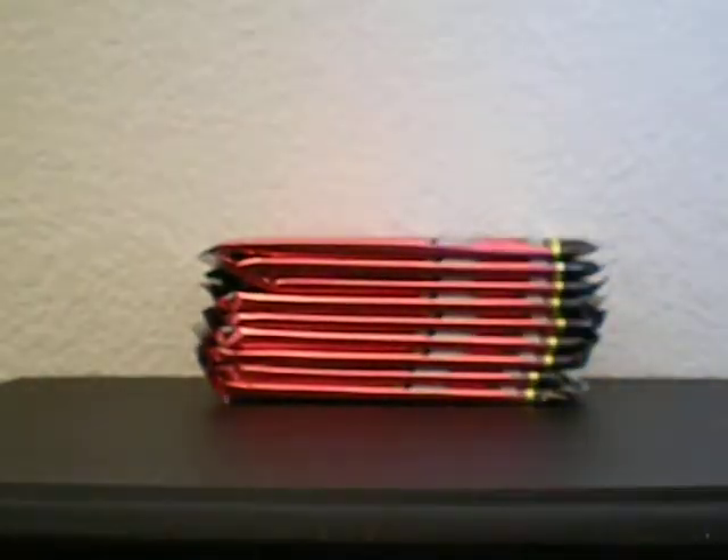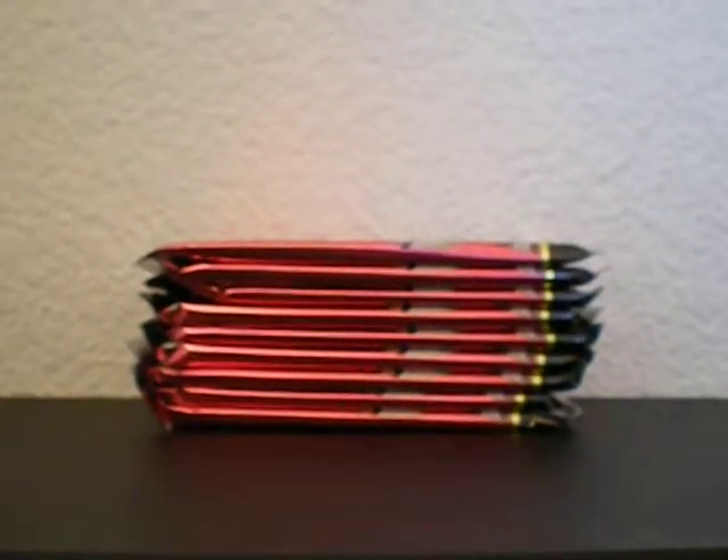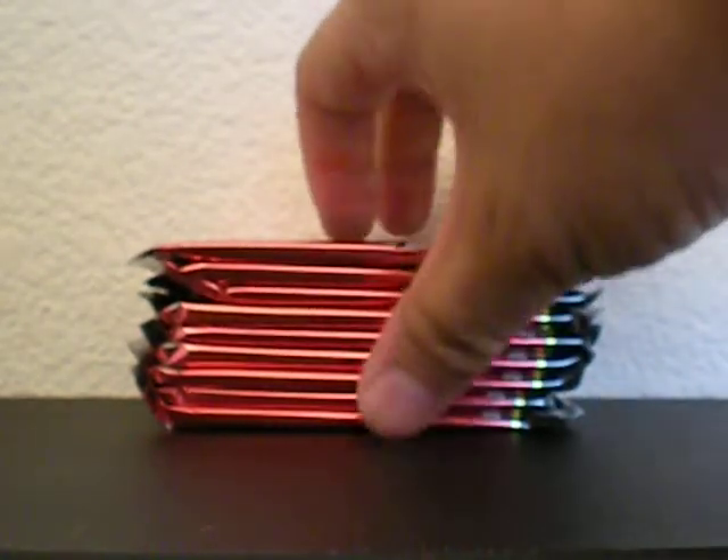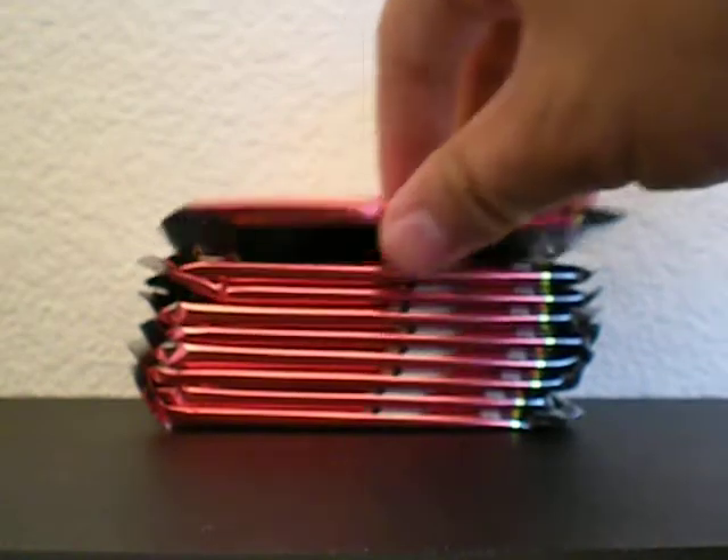I took one quarter of the box out. So there's a quarter of the box — one, two, three, four, five, six, seven, eight, nine. So nine times four is 36.